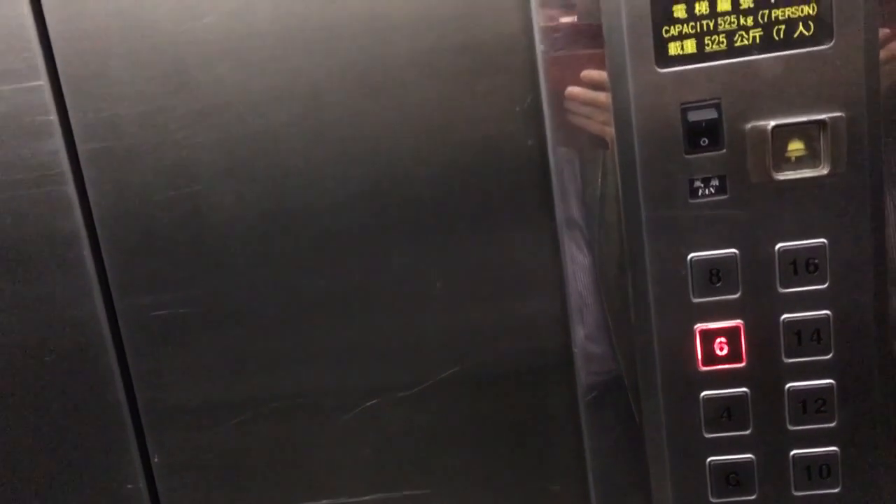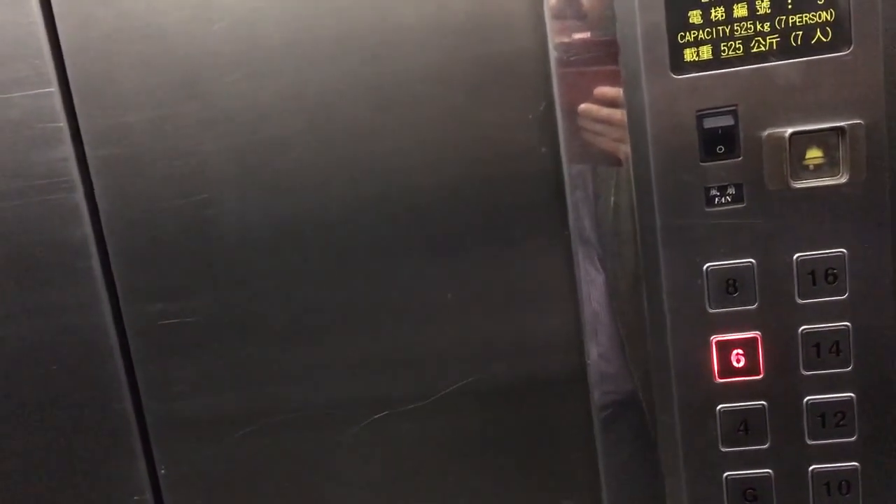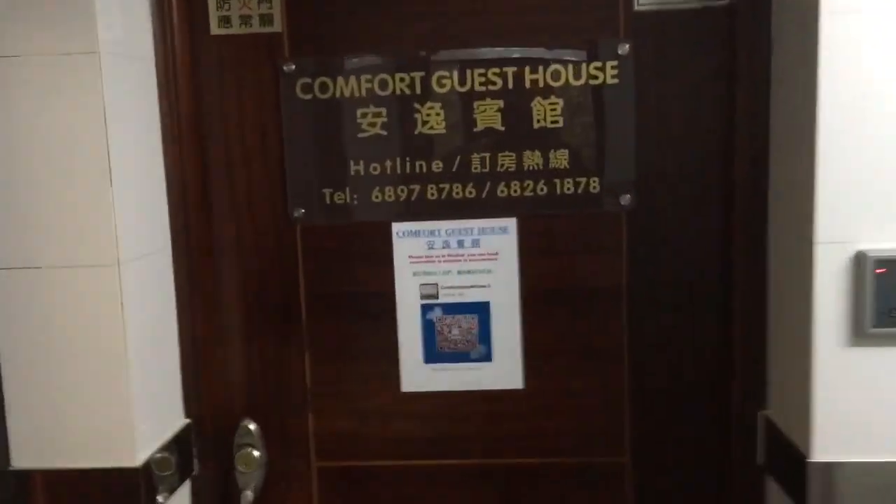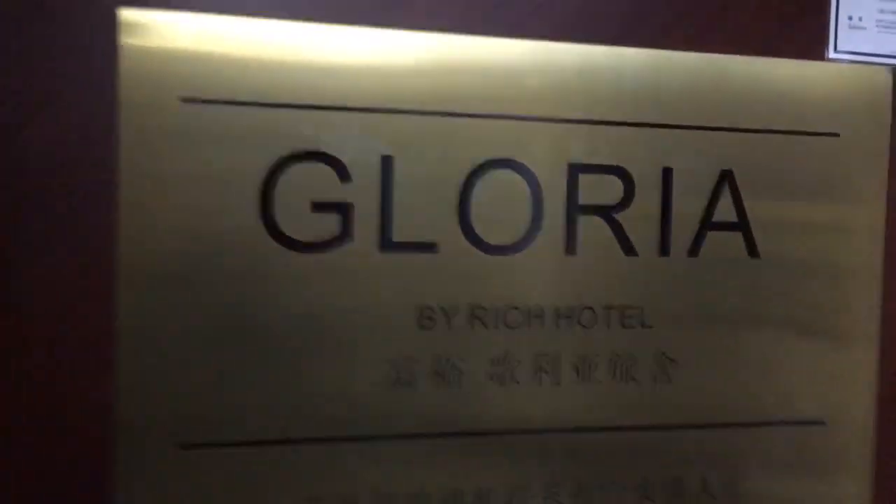Again, it's Chungking Mansions — follow the directions I just showed you and you'll get a decent rate, provided you follow some of the tips I've given. They have guest houses all over the place. One option you have is just going from floor to floor — there's got to be over a hundred guest houses in Chungking Mansions. You can go floor to floor, knock on the door, and ask if they have any rooms available.